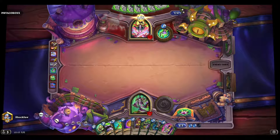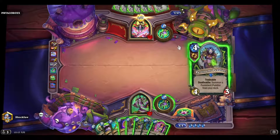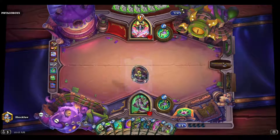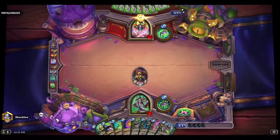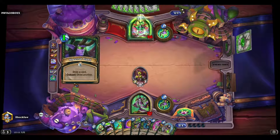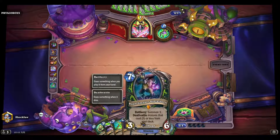Not worried about the damage to face right now. Just gonna put this guy out here because the Stubborn Suspect will give me a three-cost card after it's cleared — unless it's silenced. Saving the coin for Death Speaker.